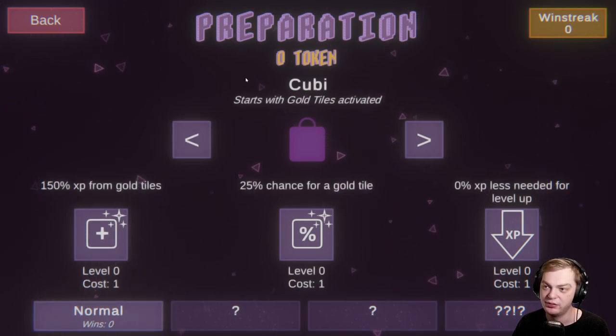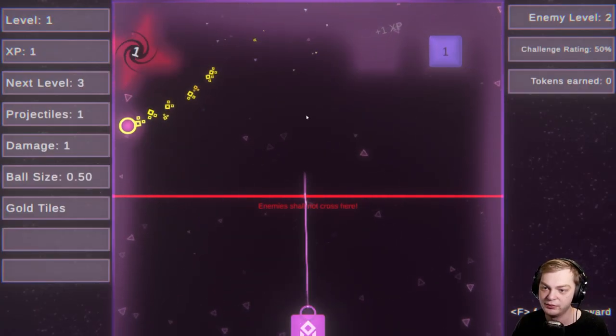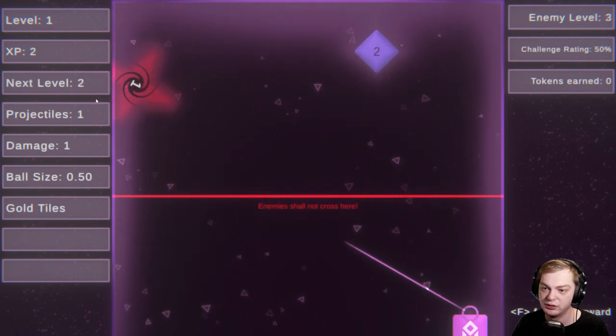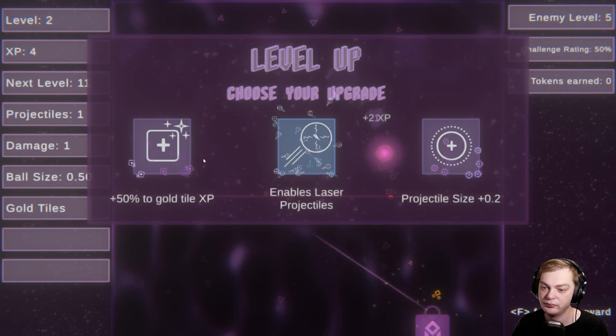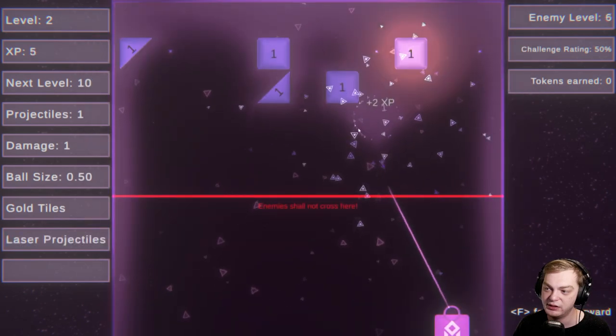Okay, so preparation: the cube starts with gold tiles activated. I just have normal unlocked. So that's a black hole and it gets sucked in. Enable laser.